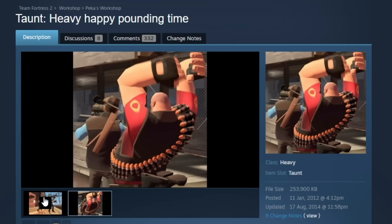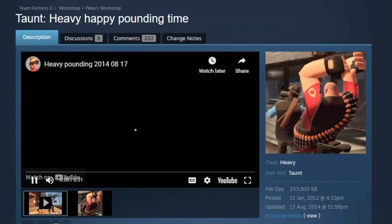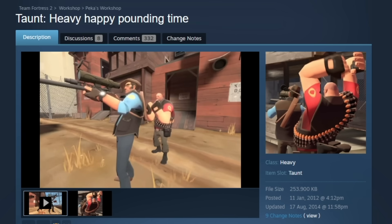Gentlemen, today we're looking at Team Fortress 2's oldest taunts in the workshop, and the very oldest of them all is this: Heavy, happy, pounding time.